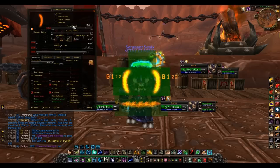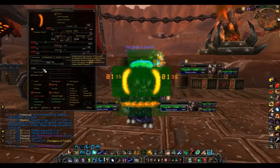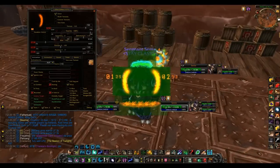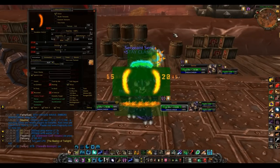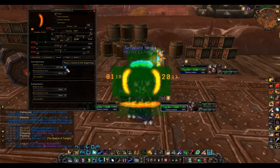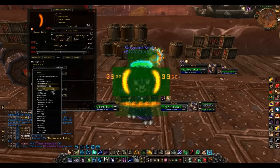Next we have another buff - Predatory Swiftness. This is the ability Feral Druids get where we can cast an instant cast spell. It's a really nice thing to track. I have a timer on it, it's under buffs, and it works in or out of combat. I also have a sound attached to it - every time I get it, it goes meow.